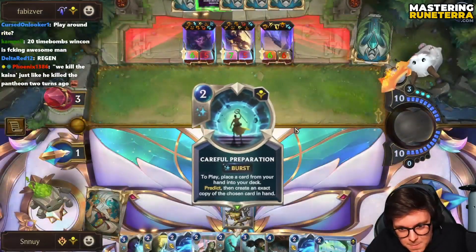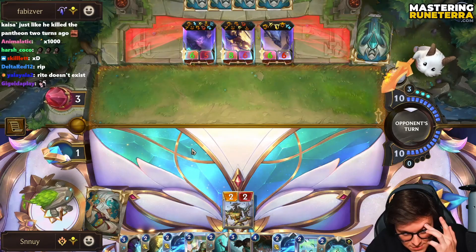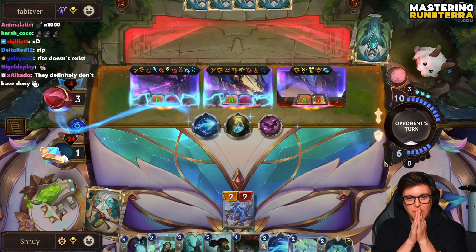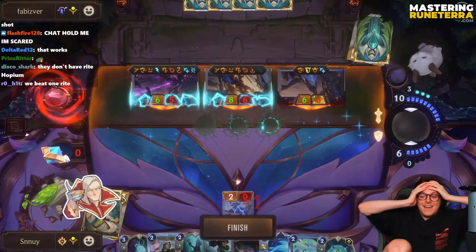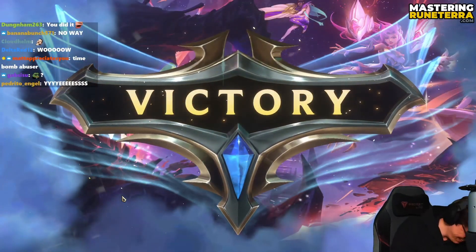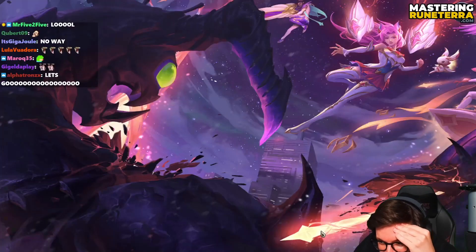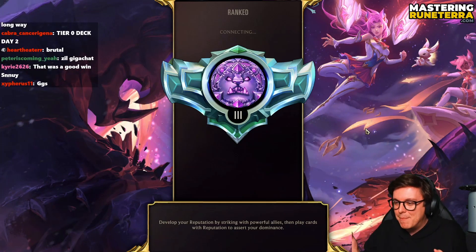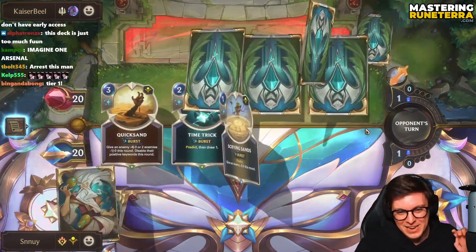Okay, cool — three HP. Right doesn't exist, right is not a real card, right is fake. Come on. Time to burn you away. There's no way! There's no way! Yo, if Riot is watching, I'm going to jail, man. What the hell? How is this working? Yo, Zillion is the best card in the game. How much damage did we do to the Nexus with units? Like none? Was it just like 17 time bombs for real? I almost feel like it was straight up 17 time bombs.